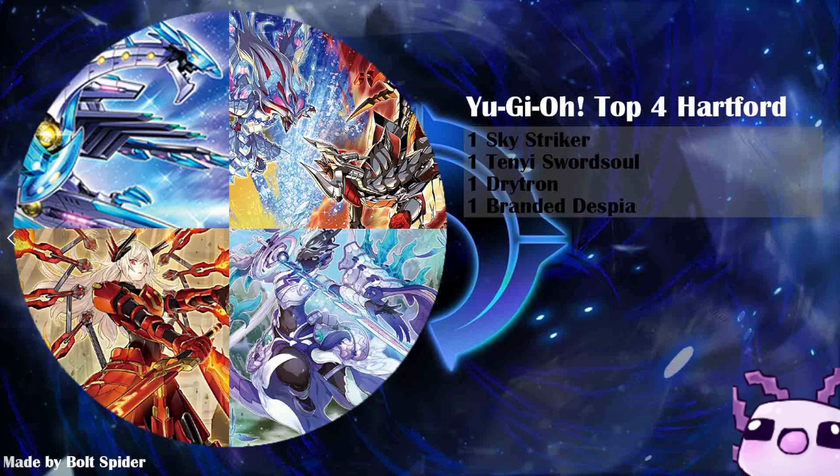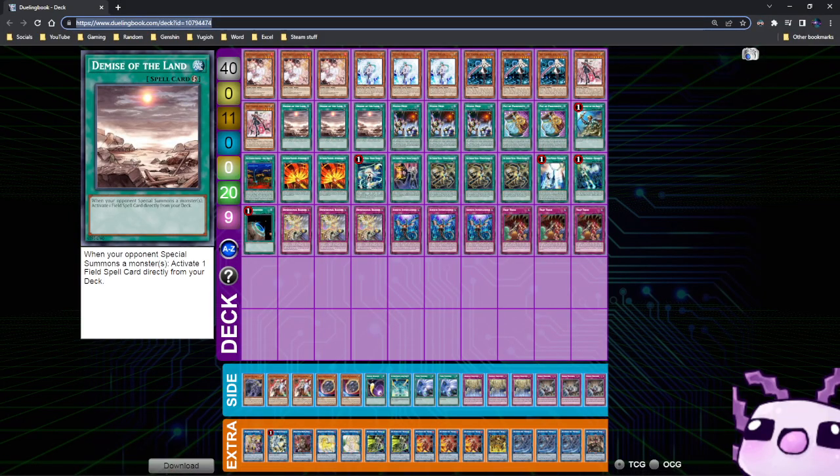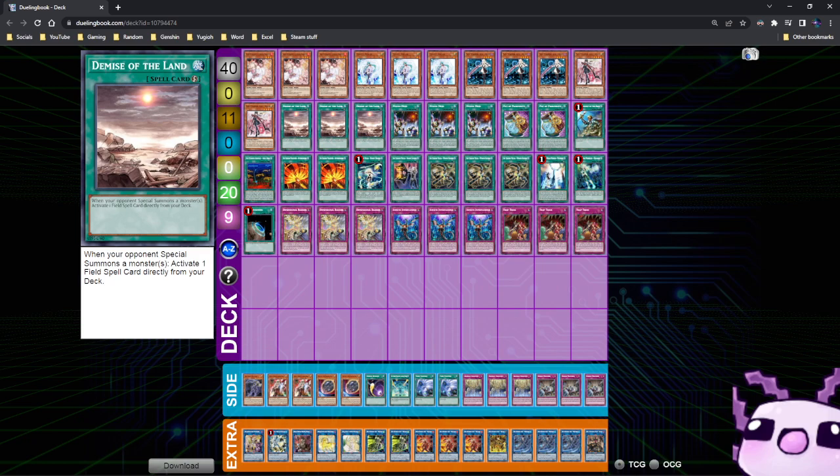This is the most diverse of years that this game has ever seen, because seeing all 4 of these decks together means the game is in a pretty good state, outside of a few cards we saw these decks play in the top cut. We also have the first place list, which is Mystic Mine Skystriker with the artifact package in the side deck.